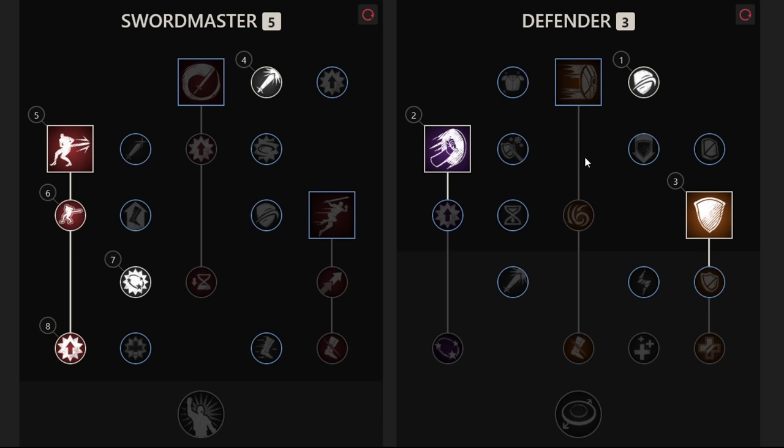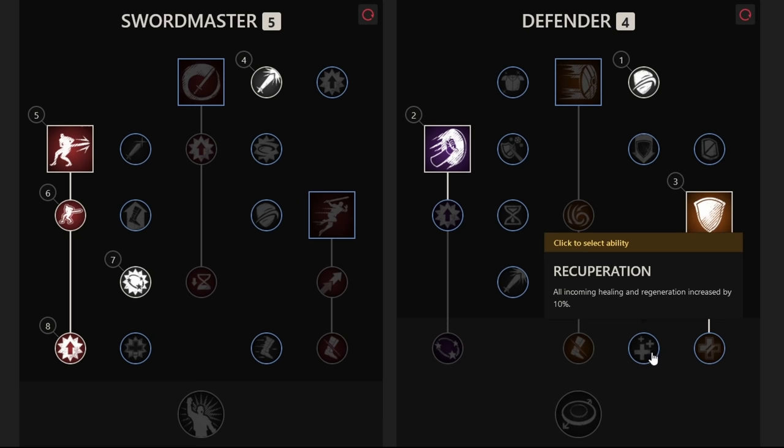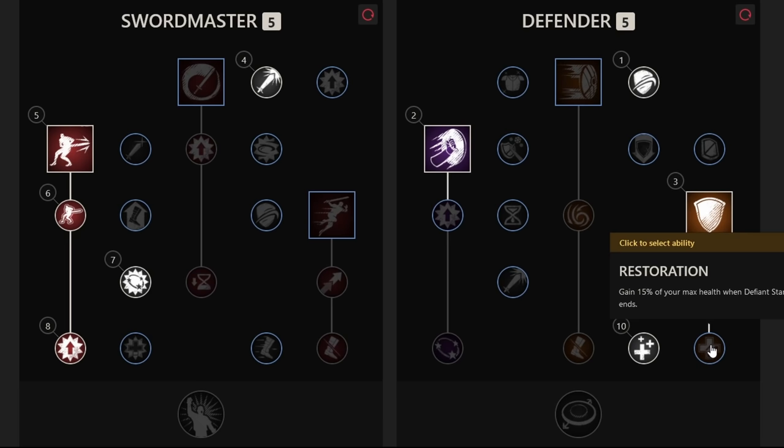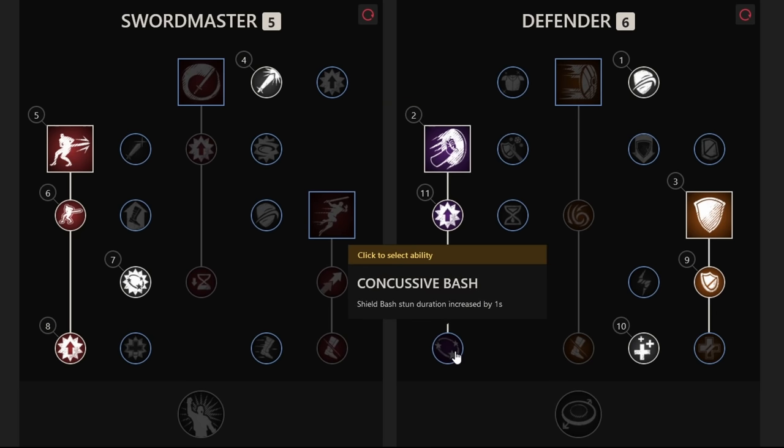Along with that, get Final Countdown, which increases the damage reduction further, and that brings us to Recuperation — all incoming healing regeneration is increased by 10%. Your healer will absolutely love you for having this skill. You can also get Restoration eventually if you want some more regen. Another thing you can go down is Intimidating Bash, which increases the threat generation and damage of Shield Bash. I also like the extra 1-second stun duration from Conquestive Bash — especially nice if you want to PvP a little bit, and in PvE it can be handy to disable a ranged character for quite a while while you take care of others.